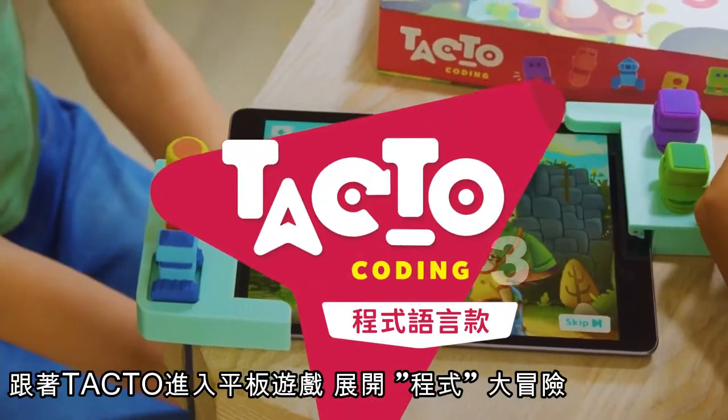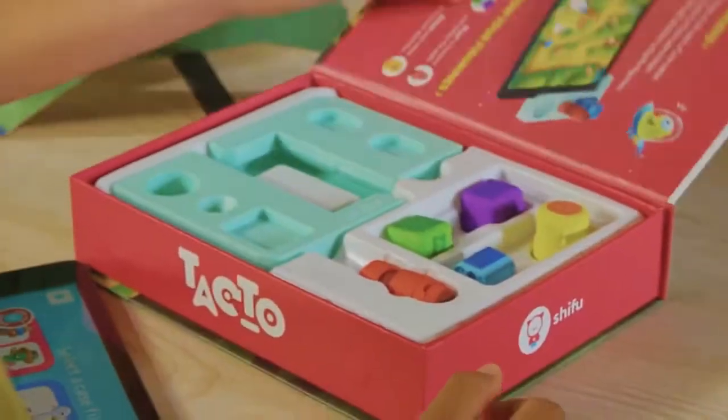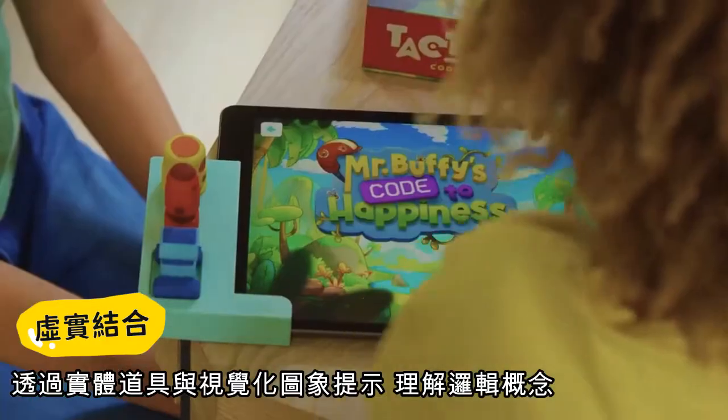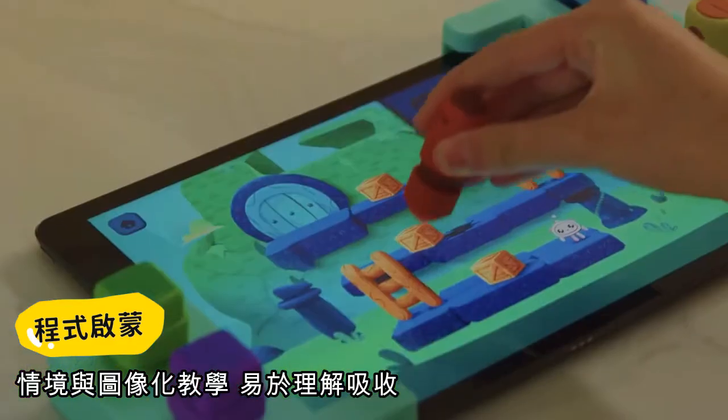Turn your tablet into a coding adventure with TACTO Coding. Use real figurines and visual cues to code the games on screen and bring stories to life.